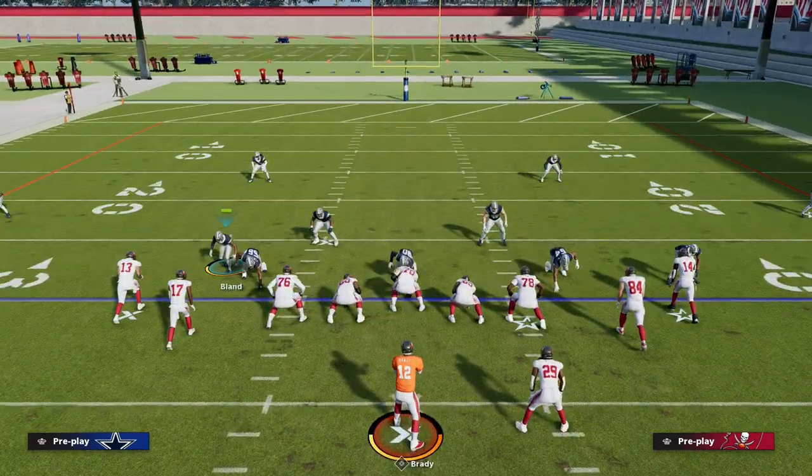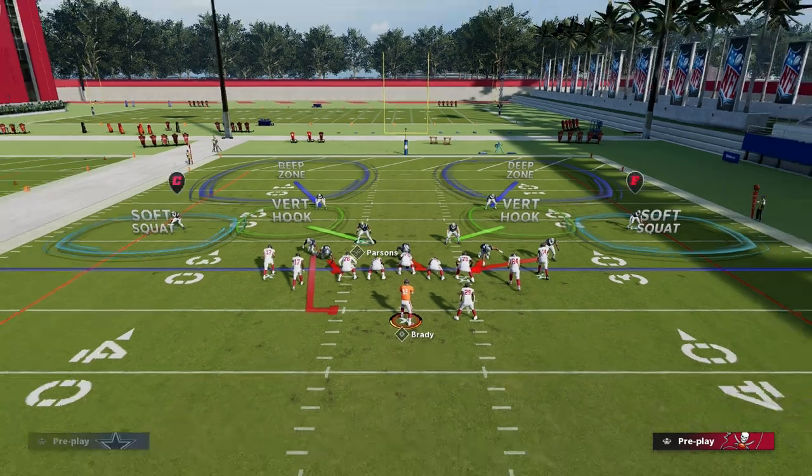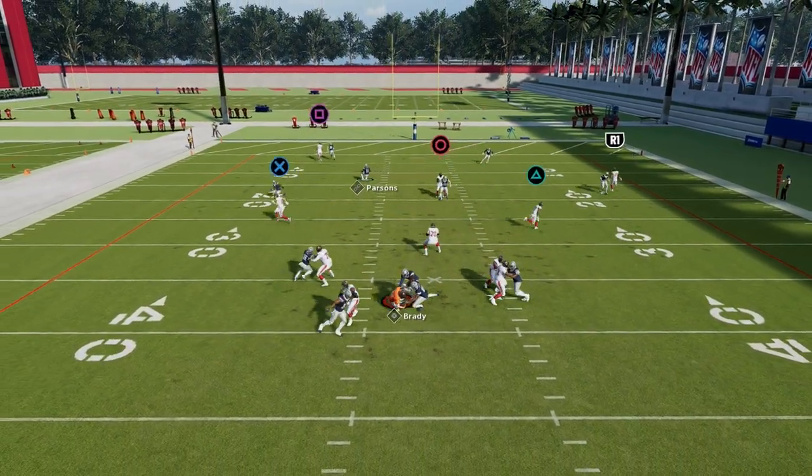On the right side of the formation, when we walk this guy down, put him on a contain, and crash our D-line down, you're going to notice significantly more success blitzing off of the edge.